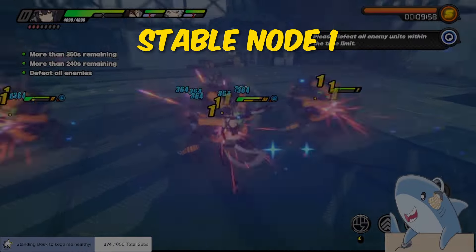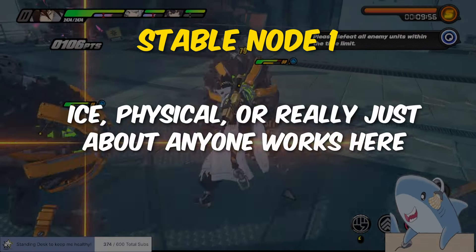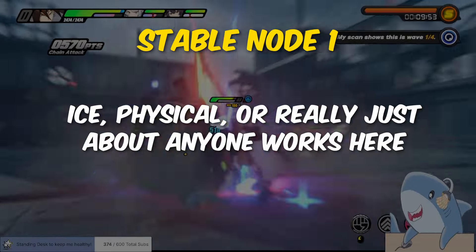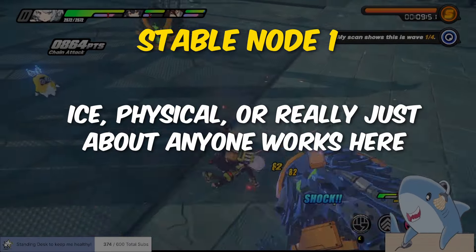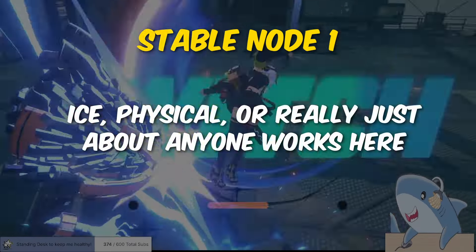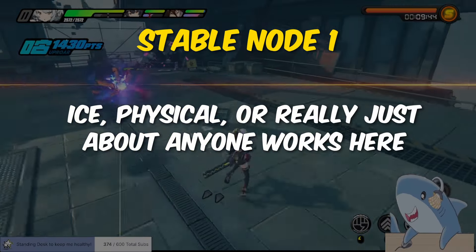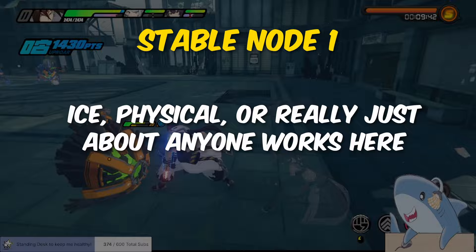Stable node one is really simple. There's several enemies and a large boss. AoE damage is great here, as are the ice and physical elements. Really just any ice or physical agent is great, but also just about anyone works well here too, because it's only stage one and it shouldn't be giving you that much of a problem.